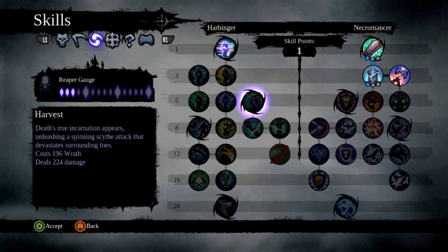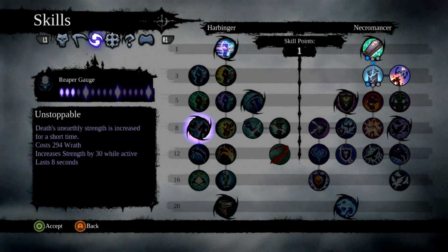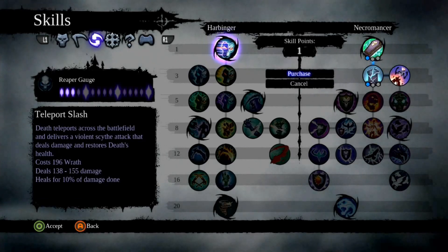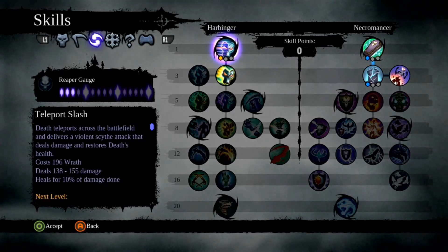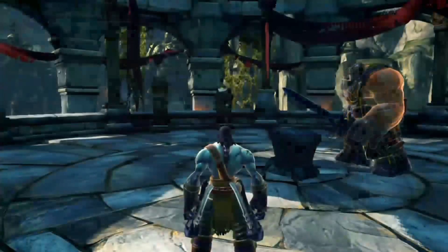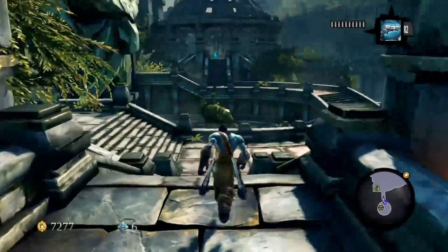I think I'm gonna stop here and start doing these, try to get some points over here, and maybe try to get over here to Harvest and to Unstoppable. And then maybe, if we've still got stuff going on, go back to the ghouls. I also need to figure out how to use those a little better.